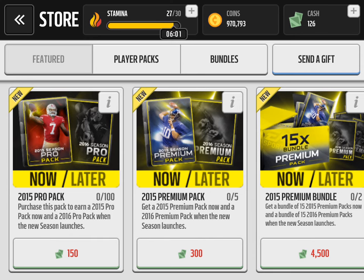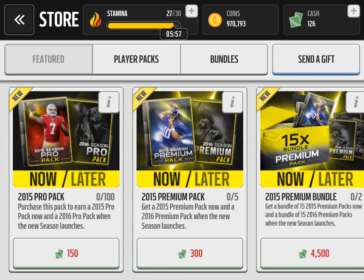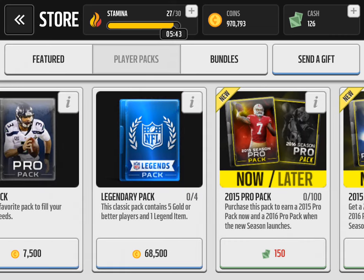You can't see them on your screen because they have these Now Later Packs where you can get, if you buy a Pro Pack now, you get one later. It's not really like buy one get one free, it's like buy one, get one later. But anyway, to find the Legendary Packs, you have to go over here into Player Packs. And here they are — you can now open up four of them, except you cannot use Madden Cash.